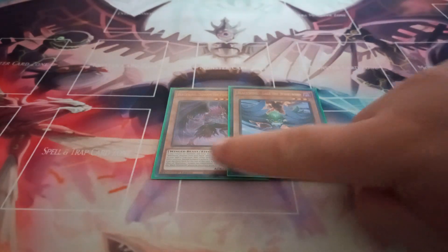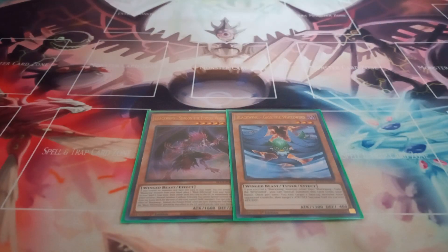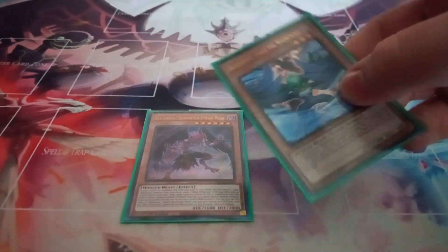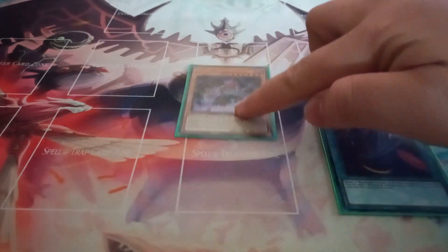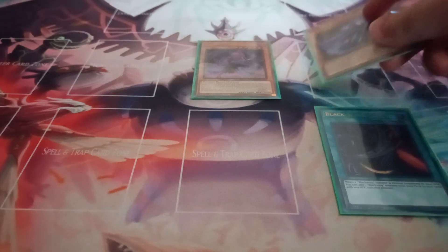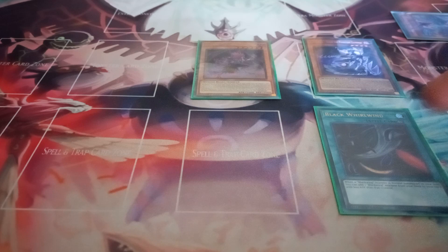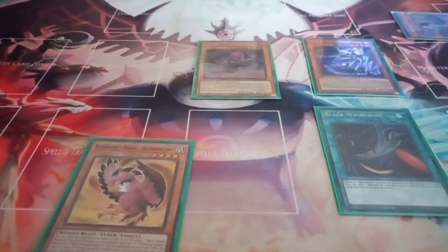The combo just requires Samoon and literally any other Blackwing — it doesn't matter what. You activate Samoon's effect, banishing the other Blackwing to place Black Whirlwind face up in your spell and trap zone, then normal summon Samoon. Whirlwind's effect activates to grab your copy of Sudri. You then normal summon Sudri and chain: chain one Sudri, chain two Whirlwind — Whirlwind adds Shamal and Sudri adds Vada.